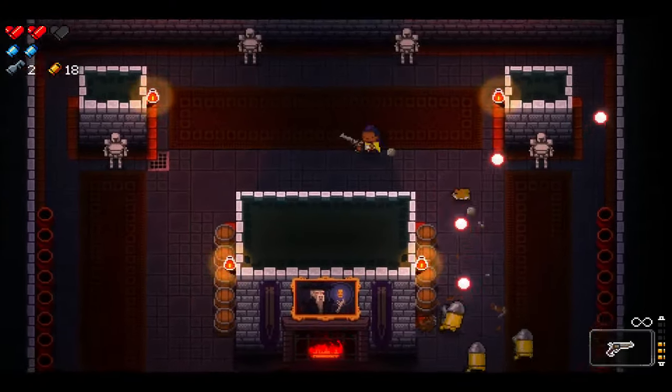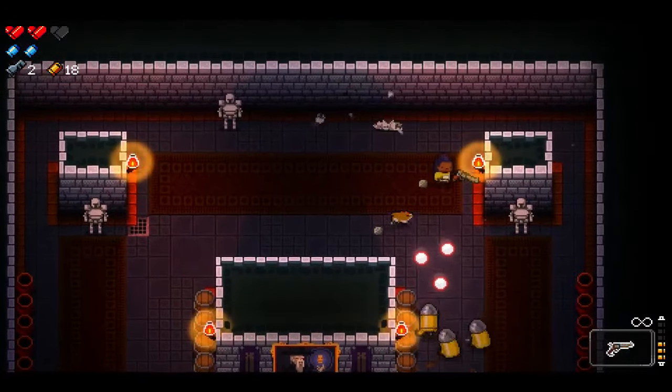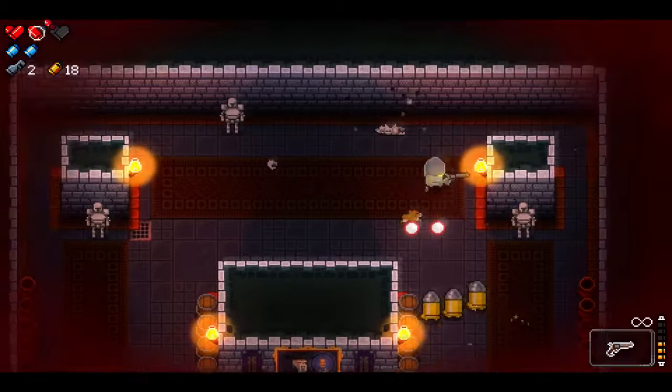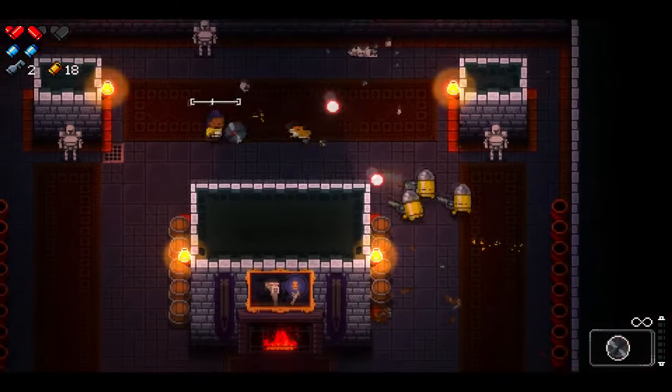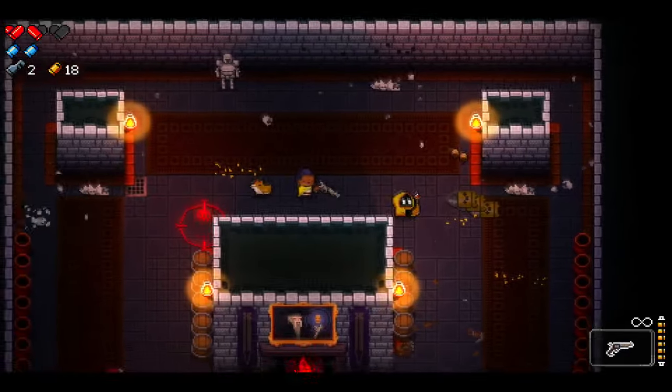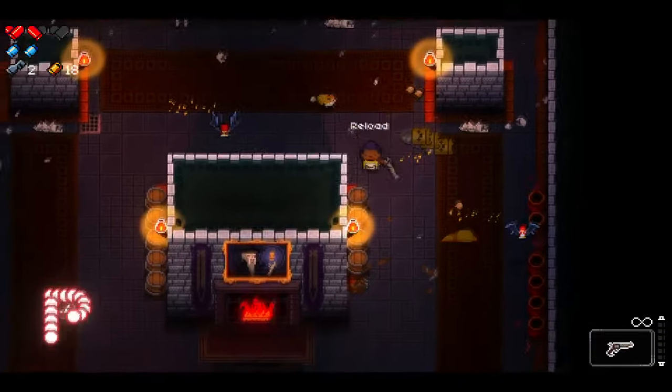The first tip is that enemies that hit you don't drop shells. As you can see, this bulletkin on the far right — I let him hit me, and when I kill the whole group, only two of them drop shells. So if an enemy hits you, it doesn't drop shells. Something to keep in mind.